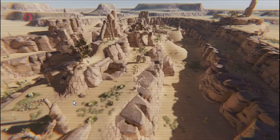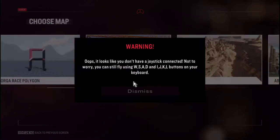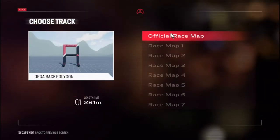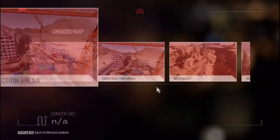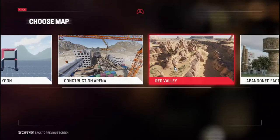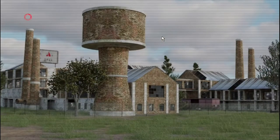Let's go back to the main menu. No offense against that map — it seems like a great map — but let's look at the others. Official race map. So in each map you have different setups. Construction area — freestyle. Red Valley, where I was, has freestyle and a couple different ones. Let's go to Abandoned Factory and freestyle.